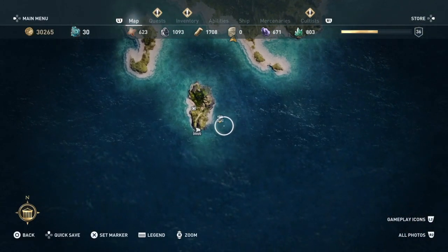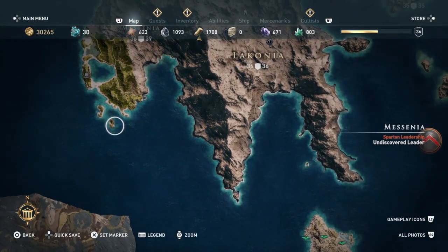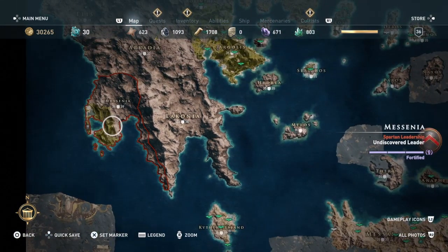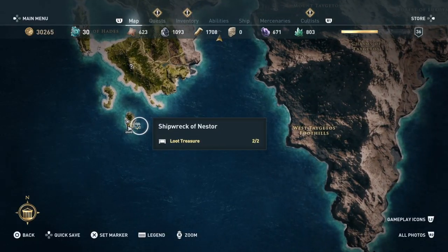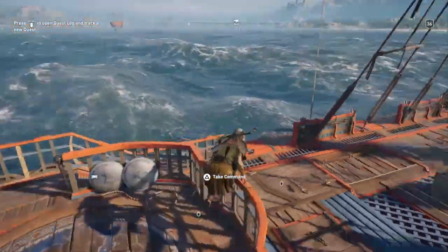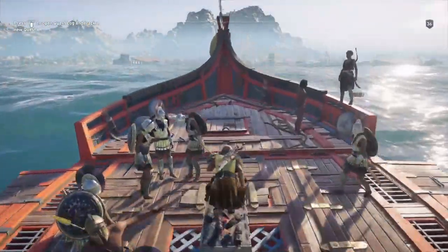This next one we're going to be looking at is the Snakes or the Pythons. I already got this one before I started recording everything, but it is at the Shipwreck of Nestor, which is located around one of the islands off the southern coast of Mycenae. So I'm just going to quickly show you what this one looks like.